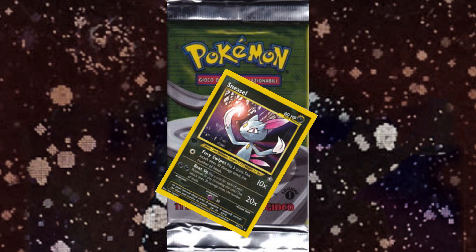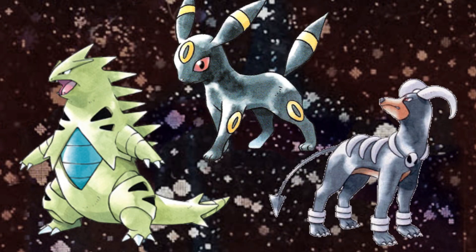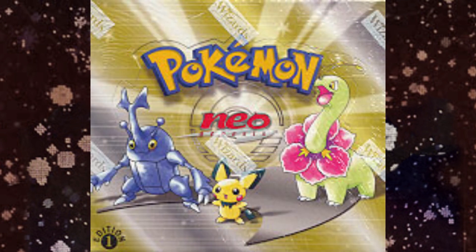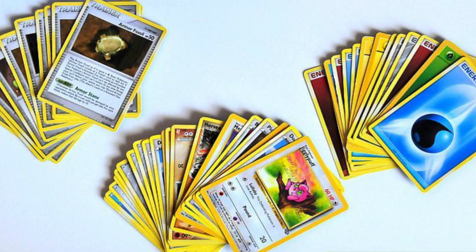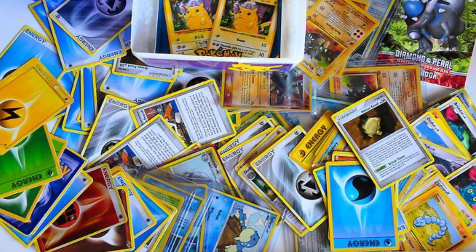I was actually lucky enough to pull a Sneasel out of my first pack of Neo Genesis cards and was blown away with how cool it looked. The one disappointing thing, however, was that the most popular new Dark type Pokémon were not included in this set, like Umbreon, Houndoom, and Tyranitar — they wouldn't be included until the next expansion, Neo Discovery. What most people don't remember about when the Dark type first came out was that the Dark type Energy card was a rare card and not a basic Energy. There were no basic Dark Energy in Neo Genesis, so if you wanted to use your Sneasel or Murkrow in a deck, you had to first get your hands on the special Dark Energy cards, which were by no means common and could be pretty expensive if bought by themselves.